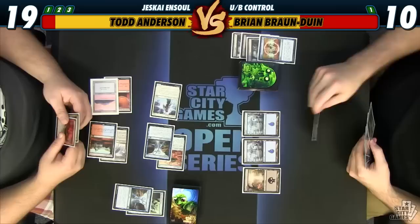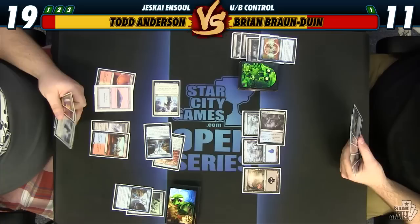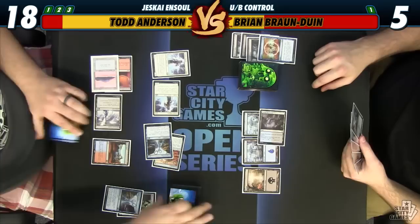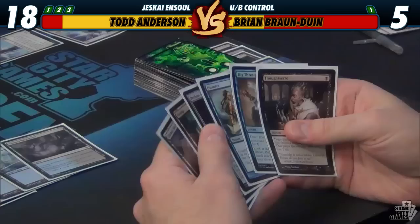Upkeep. Attack — that's five. Play another Pilgrim, take one, 17. And go. That's fine. So we'll go.